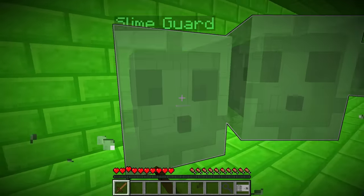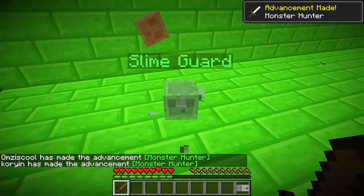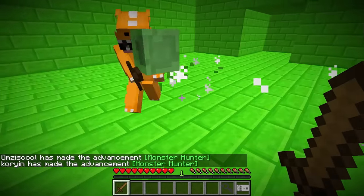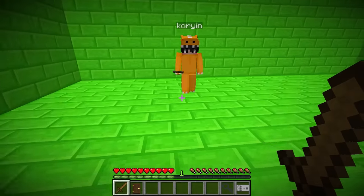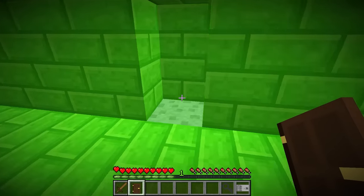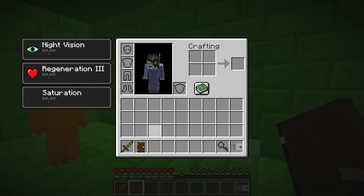It looks like the next level. Oh no — slime guards spawned! Get them! Yes, I got the first one — but wait, they became babies. Get the baby ones! Yes, let's go! Get out of here, baby guards — you're all done! Did we do it? Yes, and we got a door each!